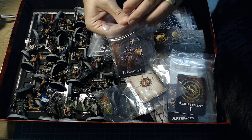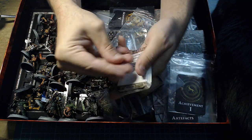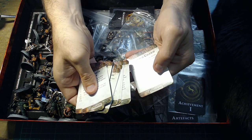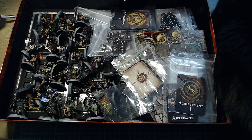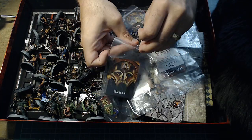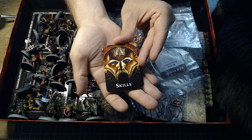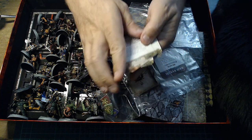Next up we have treasure cards — no artwork on them, just the title, a bit of flavour text in bold gold, and some rules at the bottom. Then you get skill cards, just like in Silver Tower. They have a Sigmarine helmet design and the same sort of layout as Silver Tower's cards.